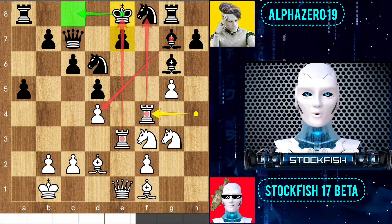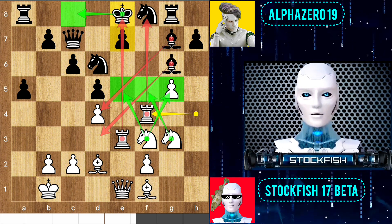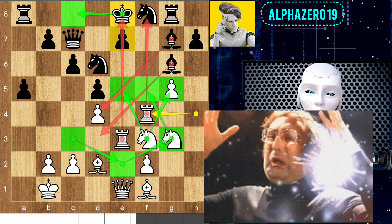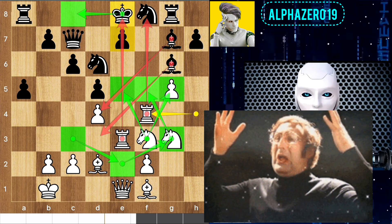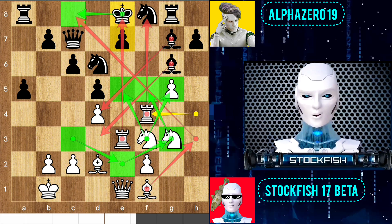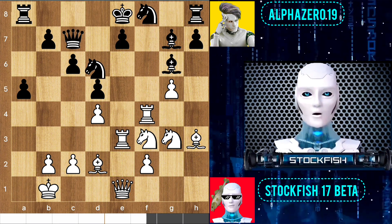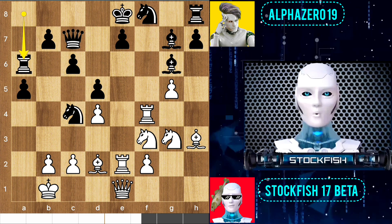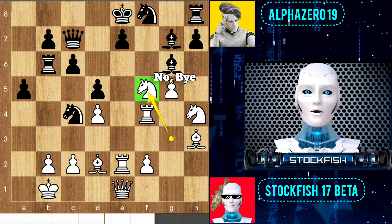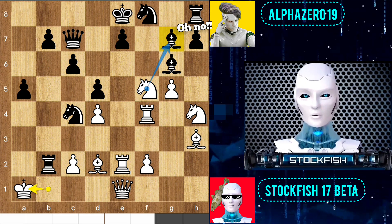The bishop pair is significantly limited by the presence of the d4 pawn and the knights. The knight on g3 — placed there long ago — is now creating vital problems on Black's important squares; this is called chess strategy. I would consider bishop h3 to seize the diagonal as well. Rook h8, bishop h3, knight comes, and after a couple of moves we have rook b6 targeting the pawn, but I ignored it and played knight f5. Alpha takes the pawn, king a1, and I am threatening the bishop.